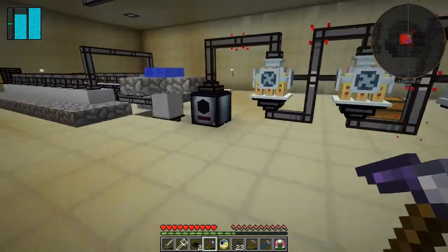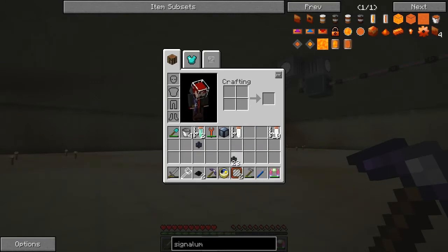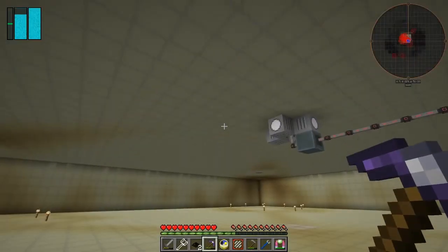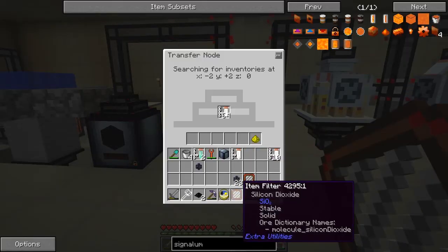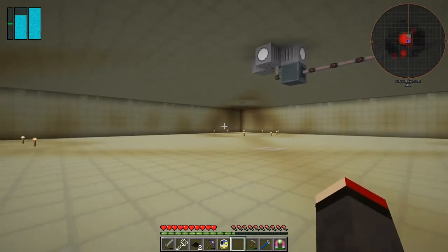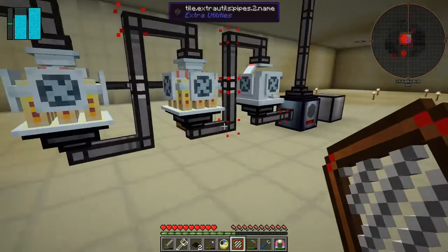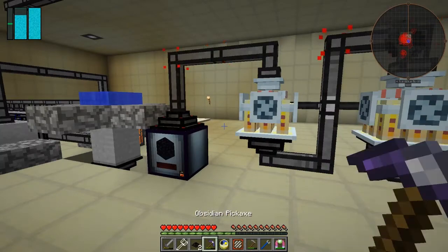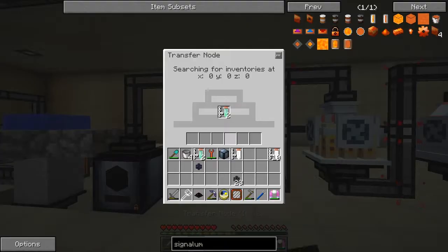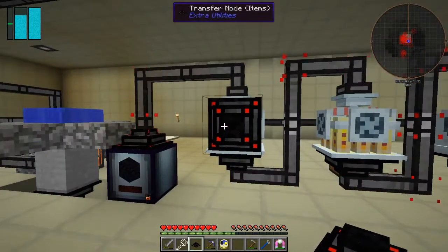So with one filter, all we're going to get out of this output is silicon dioxide. Let's take one of these filters, right-click it, and put silicon dioxide in there, then put that filter into this pipe so only silicon dioxide can come through. The other filter we're going to put magnesium oxide in, and we're going to pull out of the front because all the other faces are already busy. Using a transfer node — it's already got magnesium oxide in it, great.